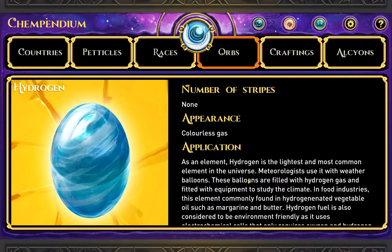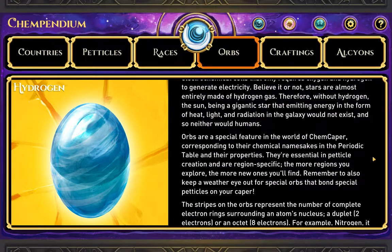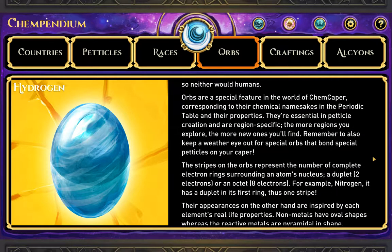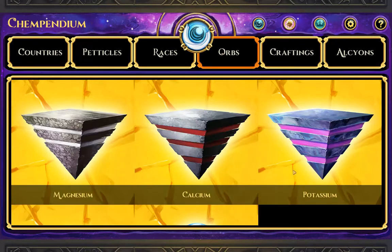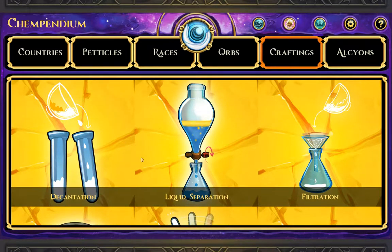Finally hydrogen. Water. That was it — still checking. Yeah, crafting. I'm not going to go into each one of these — but each one of these, maybe I will real quick.